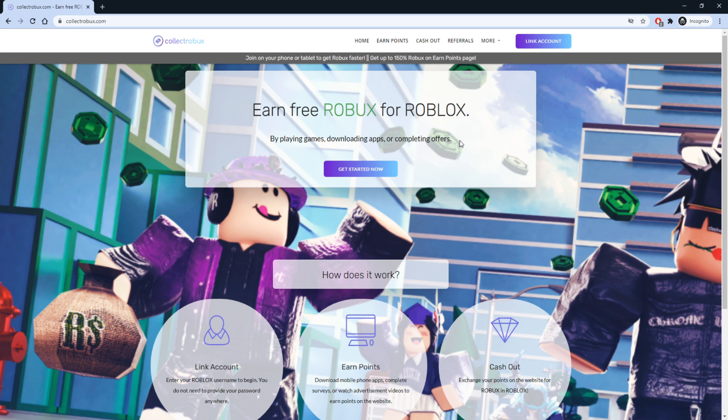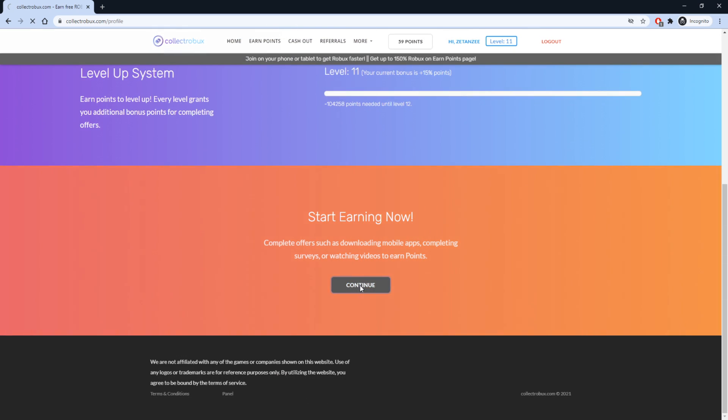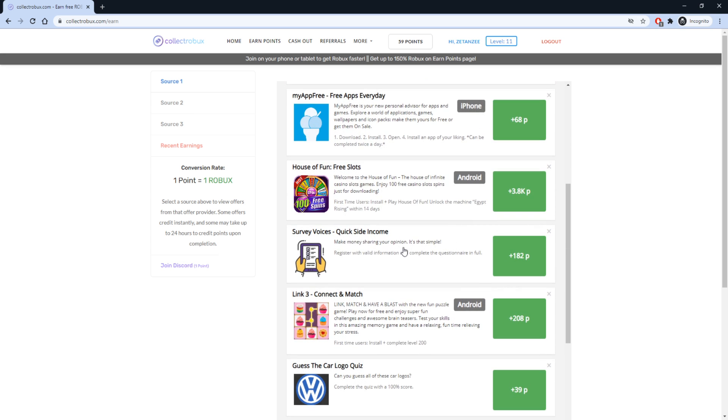More than 1.7 million users have used CollectRobux to earn Robux by playing games, downloading apps, or completing offers. To get started, press 'Get Started Now' and link your Roblox username — no passwords are required. Scroll down to where it says 'Start Earning Now' and press continue. This will take you to the earn points page, where you can complete offers to earn points, which you can exchange for Robux.